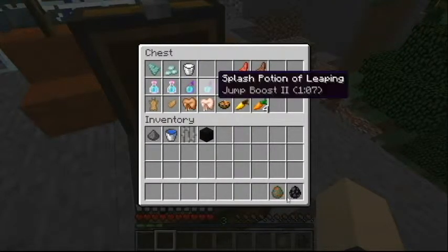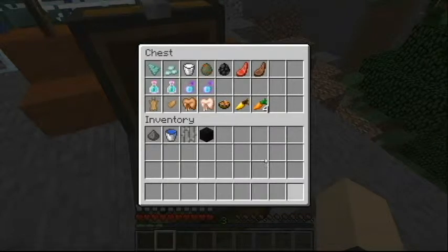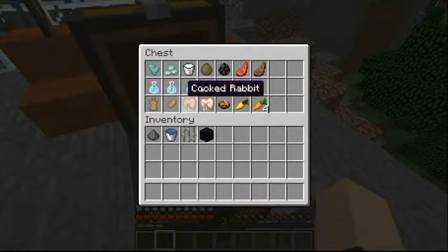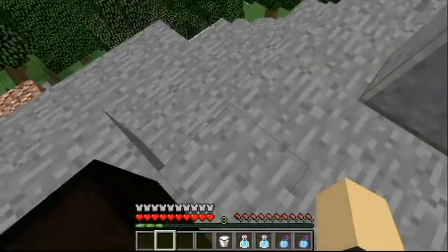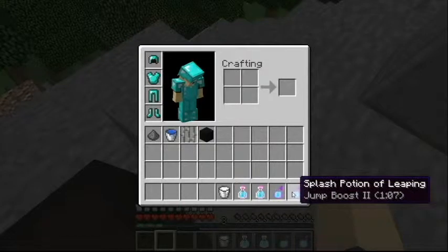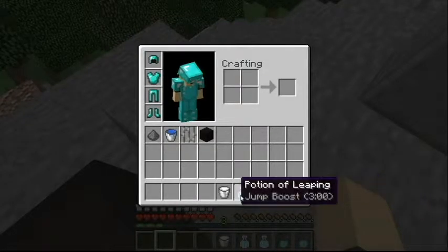Carrots can be used in order to breed them. And with rabbits you can also make a jump boost potion.